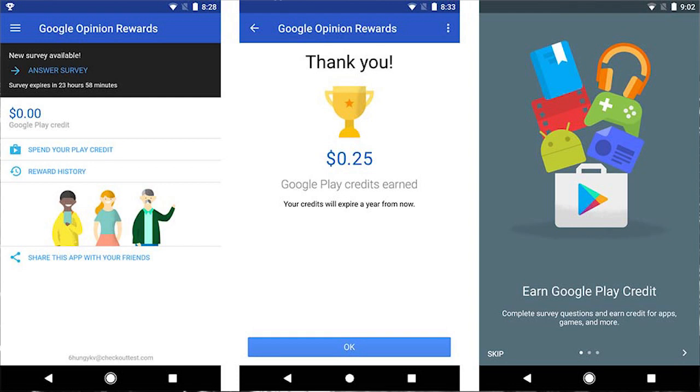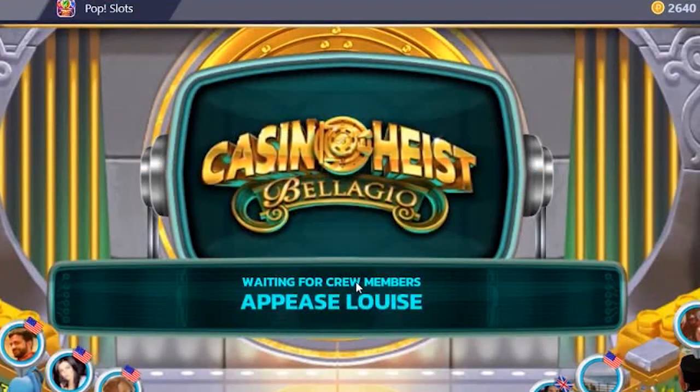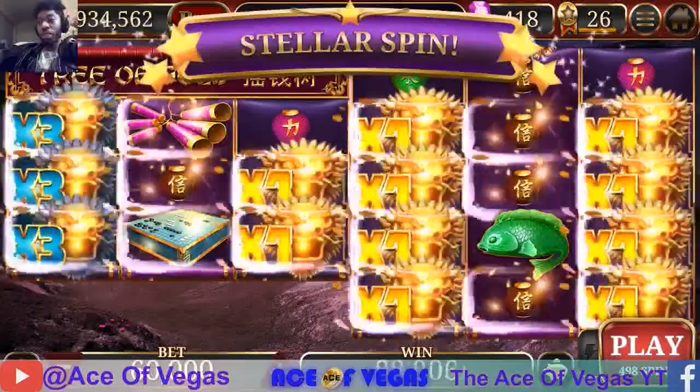In our case, we MyVegas players can use it to buy chip packages in MyVegas, MyKonami, MyVegas Blackjack, Pop Slots, and even in the Binions or Win Slots games.